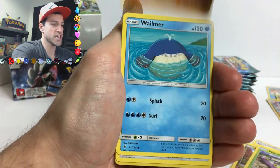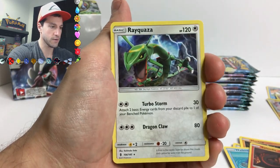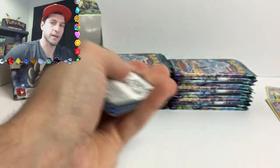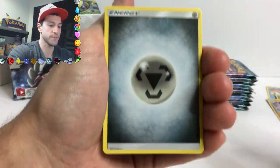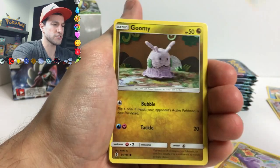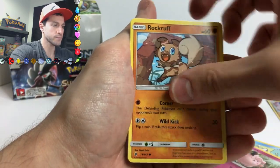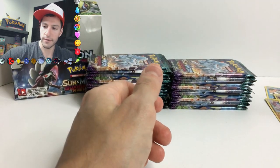Weepinbell, Wimpod, Machamp, Wailmer, and a Rayquaza non-holo! Well, welcome back Rayquaza - it's been a long time. There's the next code card. The official release date I believe is May 1st or May 5th - there are so many dates, I'm not sure. A Comfey - the cards are so bright and sunny. A Gummi card - gooiest thing ever. Clefairy, Rockruff, Snorunt, and a non-holo rare.